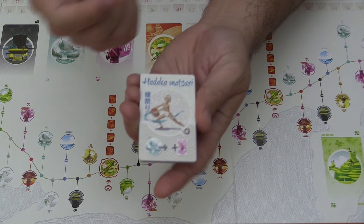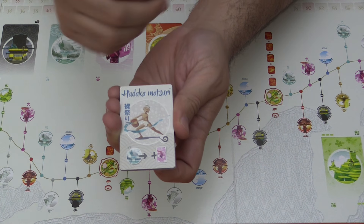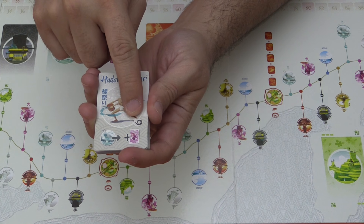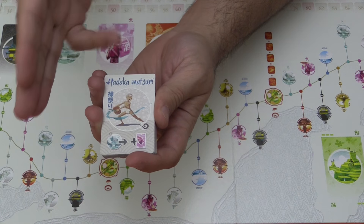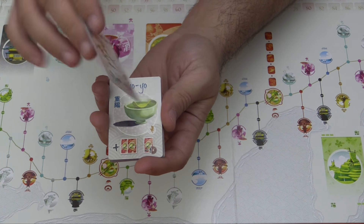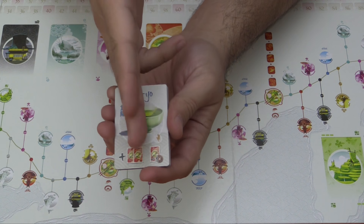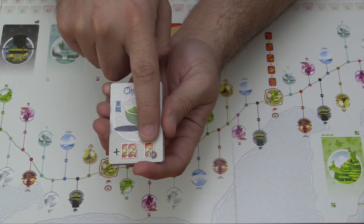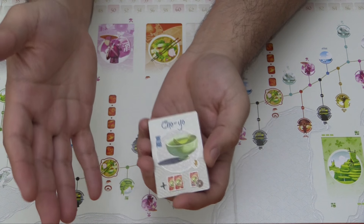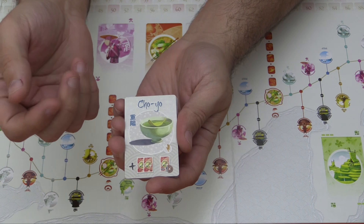They're pretty straightforward and typically affect everybody the same way. For example, this one says that whenever somebody arrives at the springs, you draw an encounter card and deal with that before making your normal choice at the springs. This one has a little symbol meaning it's an ongoing effect throughout your journey, while this one has a lightning bolt meaning it's a one-shot thing. This card makes every meal at the next inn worth one less coin, and the first player to arrive draws two more cards than normal — meaning if a meal would normally cost one coin, it is free.